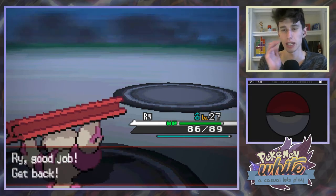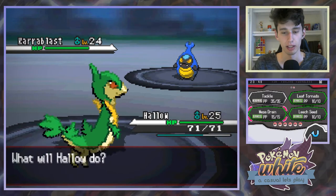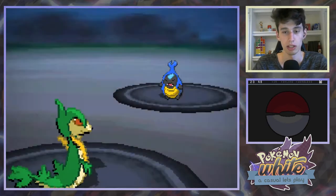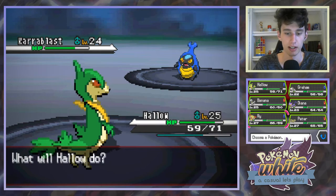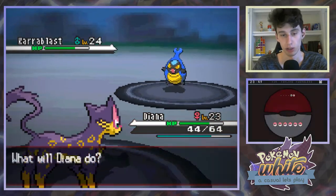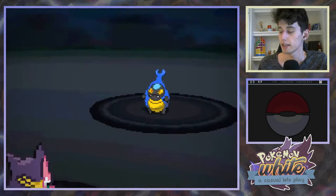I'm gonna switch Hallow out. I think Karrablast is a water type - I know he's a little bug thing. He's blue, so I'm imagining he's a water type. A bug water type, which is a pretty interesting typing. I only thought Surskit was a bug water - is Surskit even bug water? Nobody knows. You're not a water type, okay. We're switching Hallow out because our starter Pokemon can't even take a little Karrablast. We could probably defeat him easy, but I just want to speed things up. Fake out - that was decent damage. And then the Pursuit should easily take this thing out because it's STAB as well. Nice.